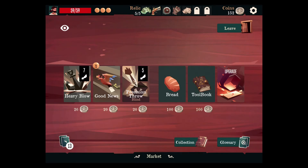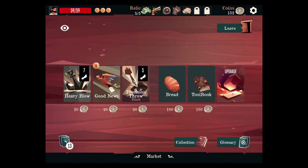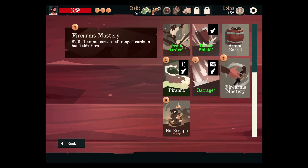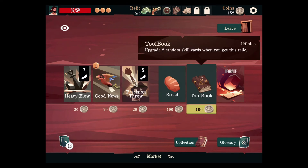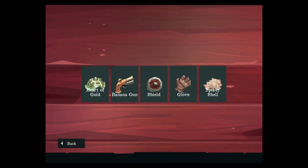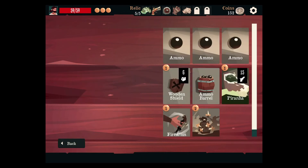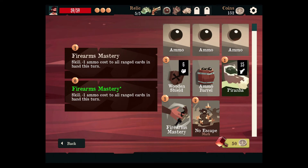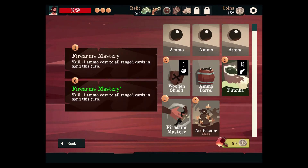We need to save 100 coins for the future. Two of luck — two random skill cards. We have ammo, wooden shield, ammo barrel, firearms mastery — so it's random. That gives us one free upgrade. We have to get rid of some. Firearms mastery becomes zero, no escape becomes one — so good. I think we're going to go with this one.